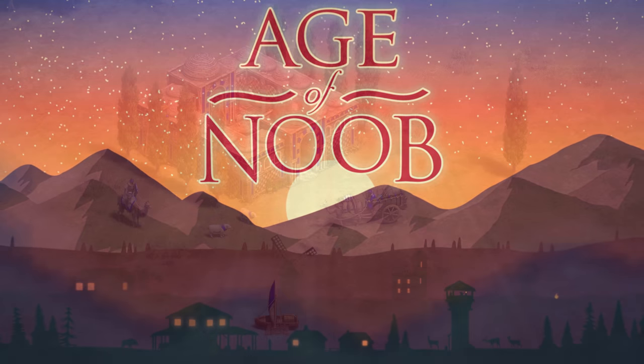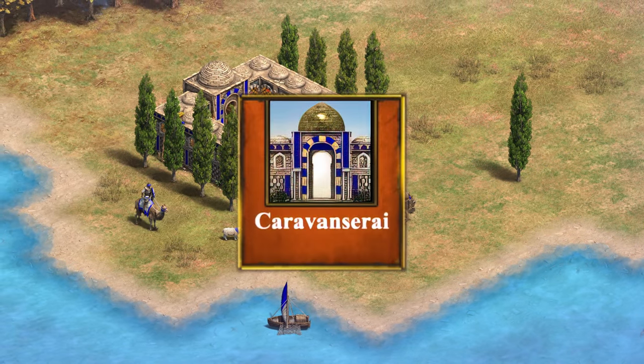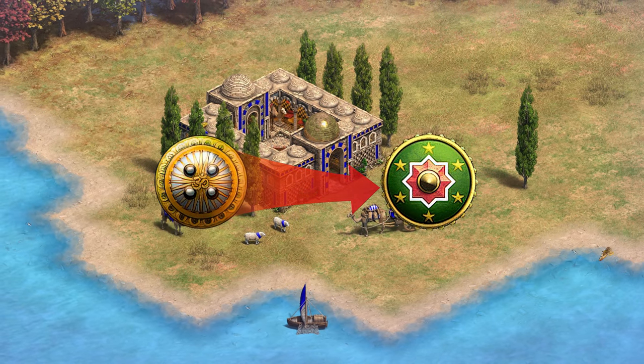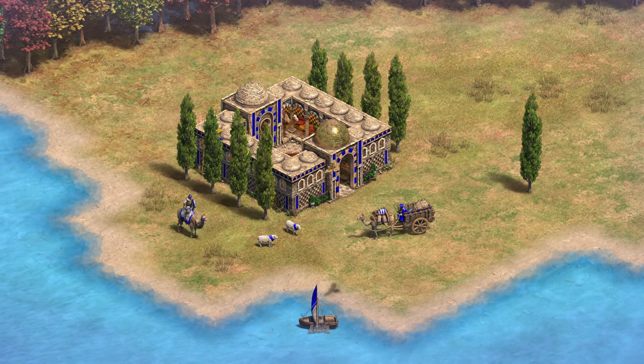Welcome to Asian Noob everyone. Let's take a look at the new unique building for the Hindustanis called the Caravanserai. For those of you who don't know, the Hindustanis will replace the current Indians in the game and they will receive a few tweaks. One of them is the aforementioned new unique building in the Imperial Age, so without further ado, let's dive right in.